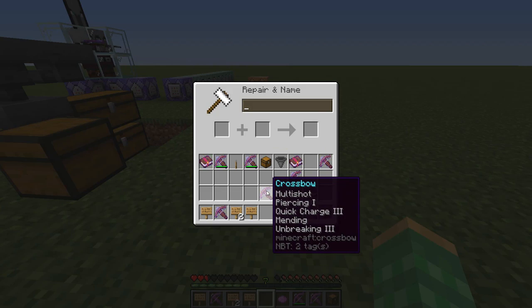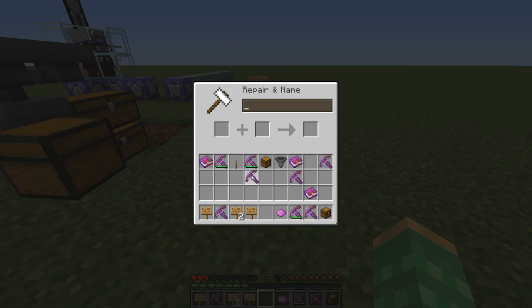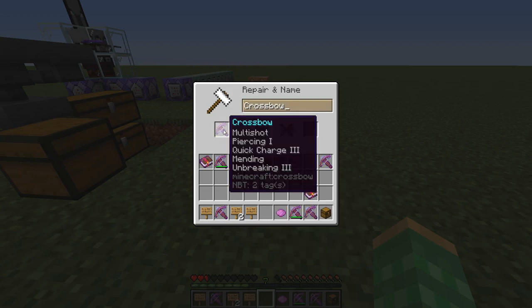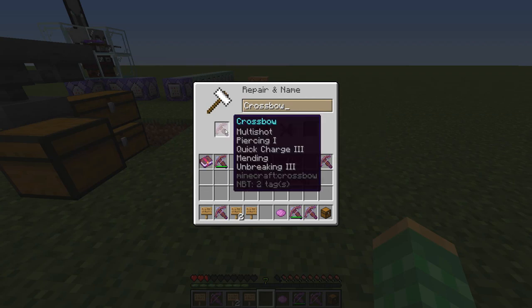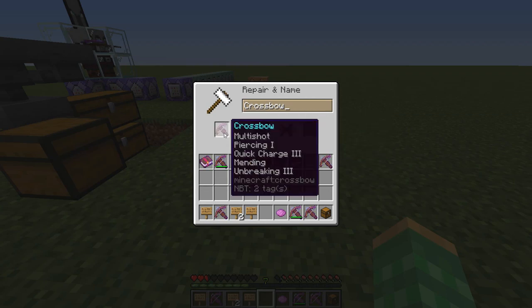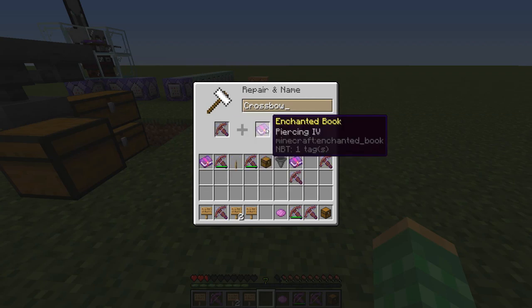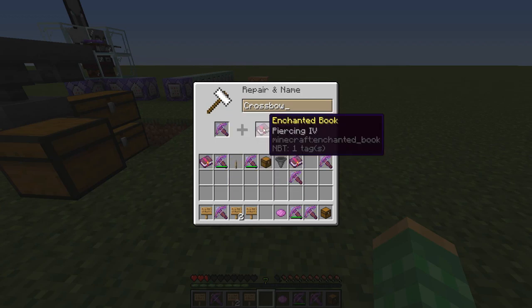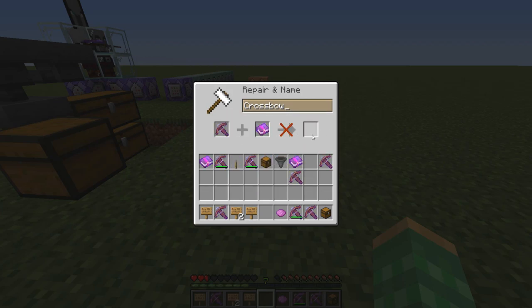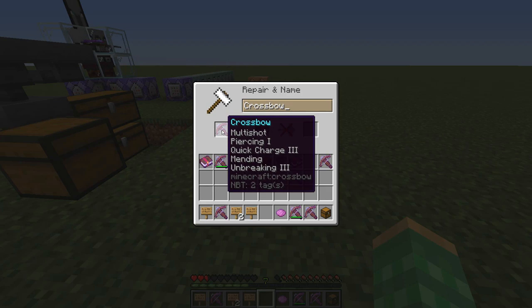You may be wondering if you can add a higher level of piercing onto it. Multishot only goes up to level one, but piercing goes all the way up to level four. However, if you try to do that, there is no outcome — the game sees that you have multishot on your crossbow and that you're trying to add piercing, and it says no. So you cannot increase the level of piercing, and the highest you can get is that initial piercing one.